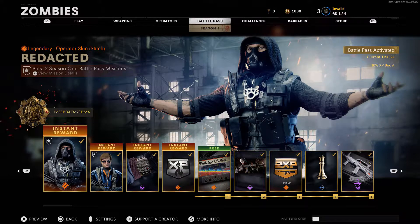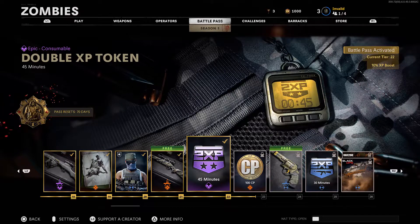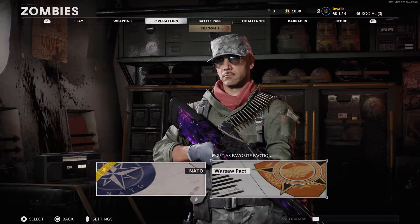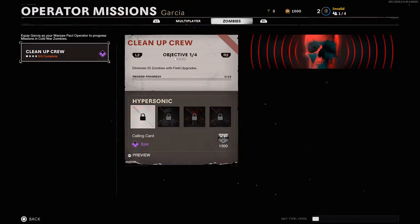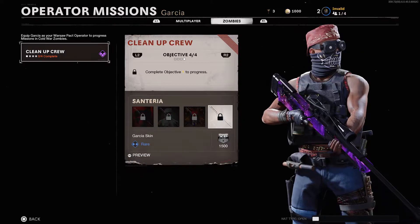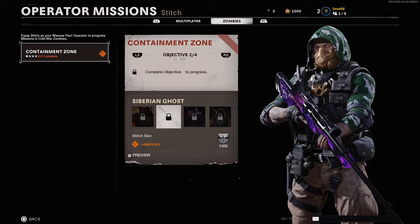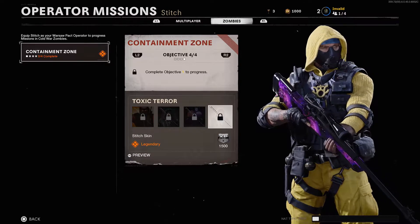With the introduction of the first Battle Pass in Black Ops Cold War, which contains a hundred tiers of items ranging from blueprints to skins, we've also received Zombies Exclusive Operator Missions. These missions are currently only available for the operators Stitch and Garcia. The easiest way to see these missions is by going into the operators tab, clicking on Warsaw Pack, and then clicking R2 on either Stitch or Garcia. This will show the following rewards: Objective 1 gives a Calling Card, Objective 2 a skin, Objective 3 an emblem, and Objective 4 another skin. The rewards for Stitch include a calling card, emblem, and two skins as well, except the objectives are completely different. None of the objectives are too difficult and are things you normally do when playing anyway.